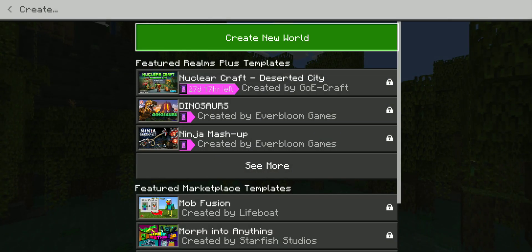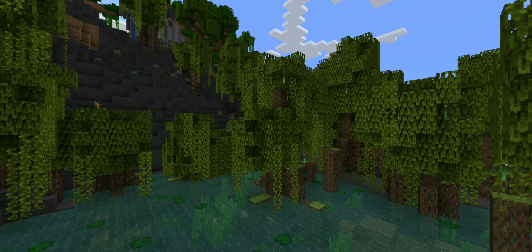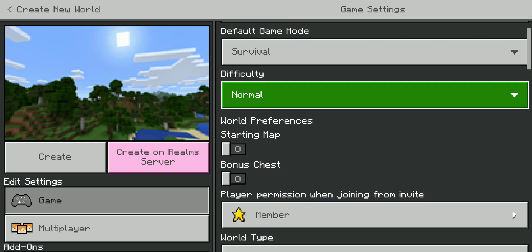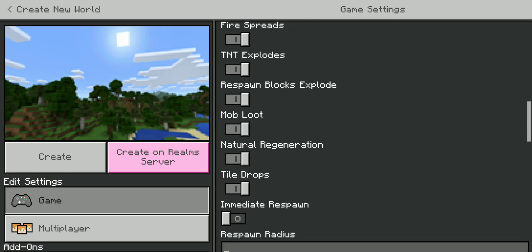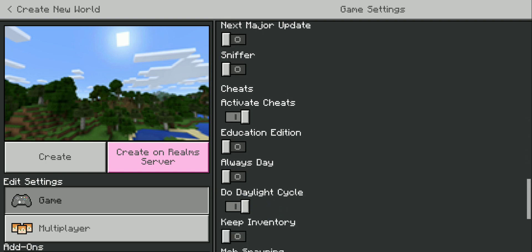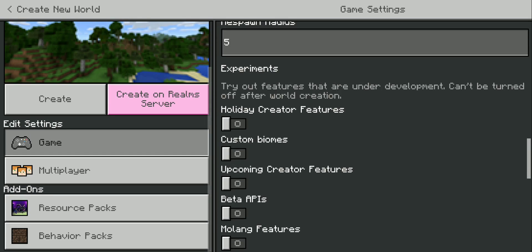First, click Play, then Create New World. You can keep it on Survival, but you must set yourself as Operator, and you must activate Cheats and activate Education Edition — that's the main thing you need to activate for this to work.